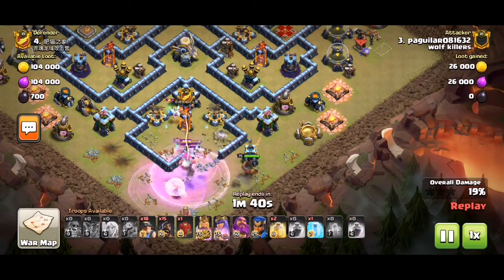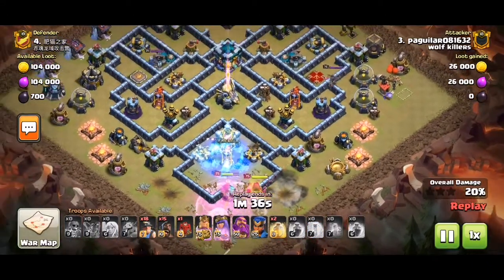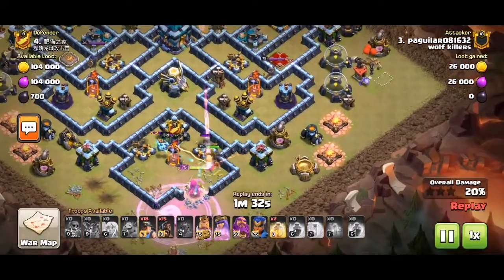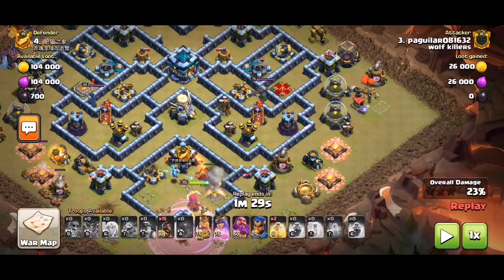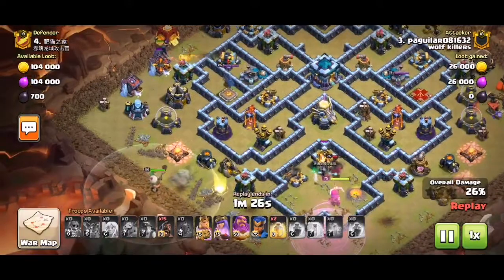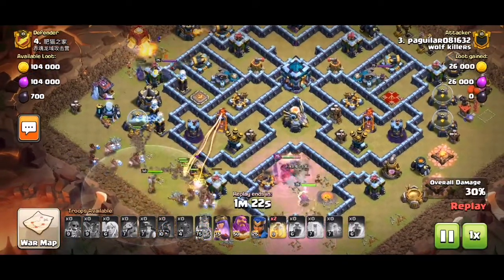The tornado trap got tripped pretty early, so that's pretty good. If it's tripped early — I think the king was a bit too close to the queen though. But at least it works out well because the king tanks the CC troops.